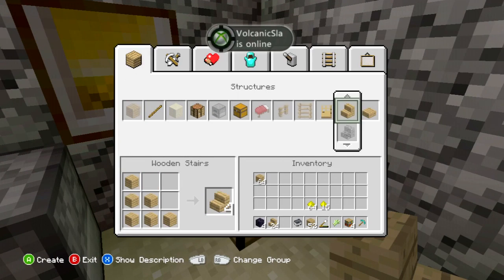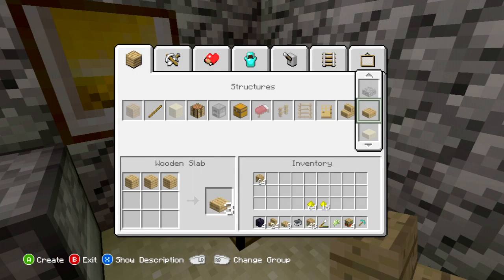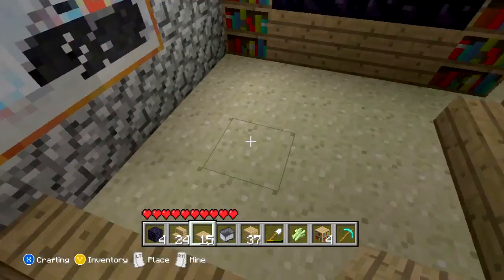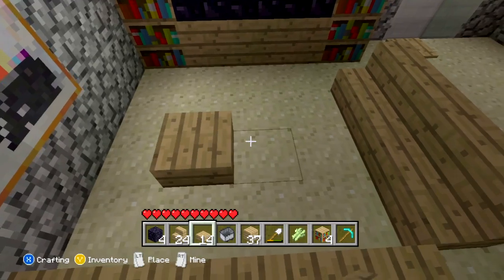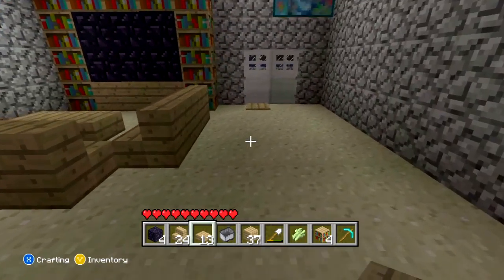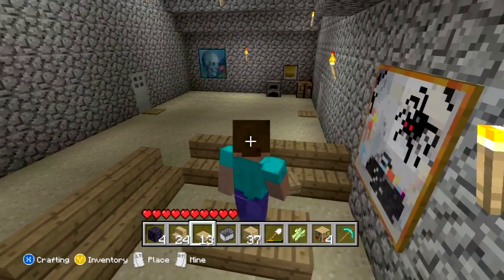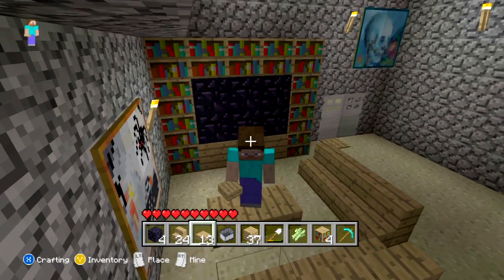Now what I want to do is make some half slabs. I don't really need that many, but why not? I want to make a little coffee table in the middle. Sweet. I can get up here and be like — I'm sexy and I know it.